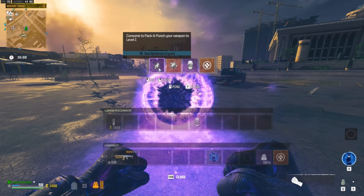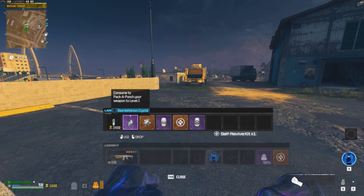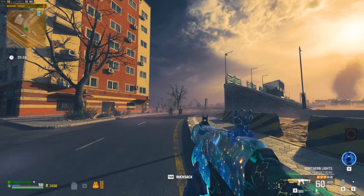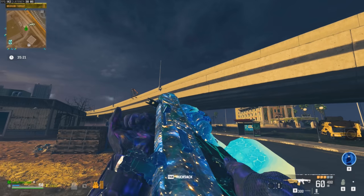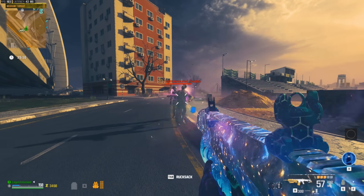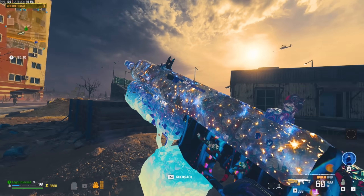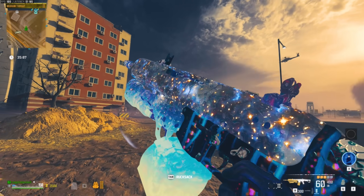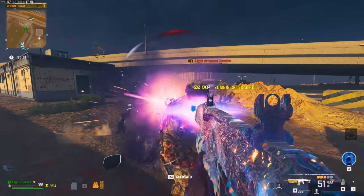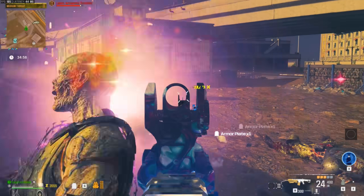Now let's look at the different stages of pack-a-punch. We did a contract and got both a tier one and tier two pack-a-punch crystal. Slapping tier one pack-a-punch on it — not my favorite combination, but you can still tell it's pack-a-punch and still tell it's a blueprint. Putting the tier two on it looks a lot cooler. You can see the texture of the pack-a-punch underneath it, which is really weird but interesting at the same time.